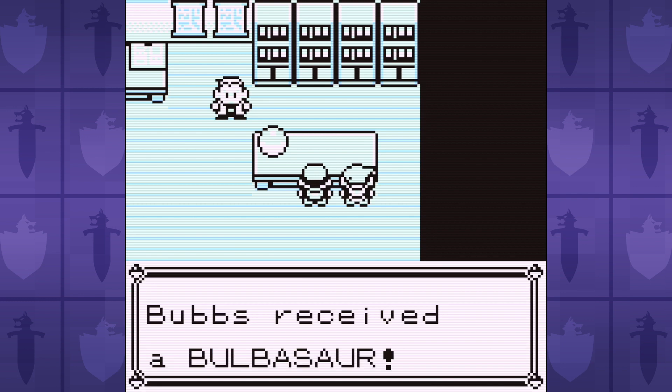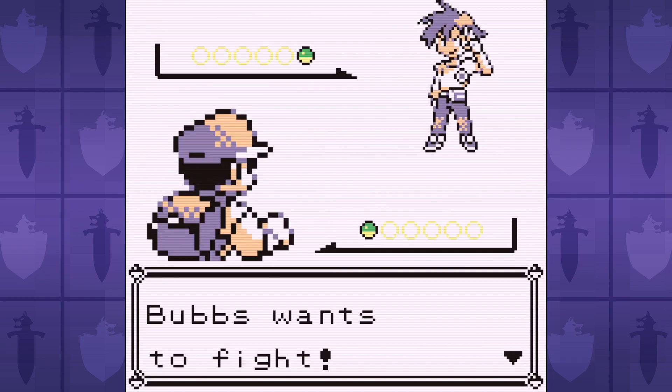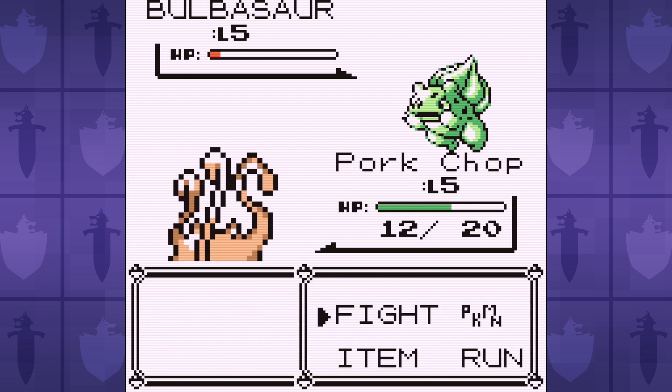Mankey starts off with just Scratch and Leer. Our decent attack stat lets us prevail against our herbaceous enemy, but you can already see how frail Mankey is. Bulbasaur's attack is lower, but so is our defense, so our Scratch does the same damage as Tackle.